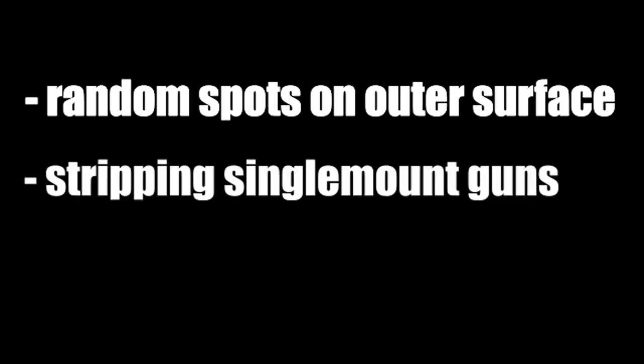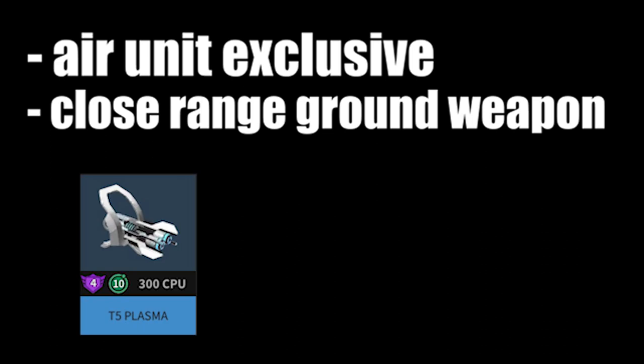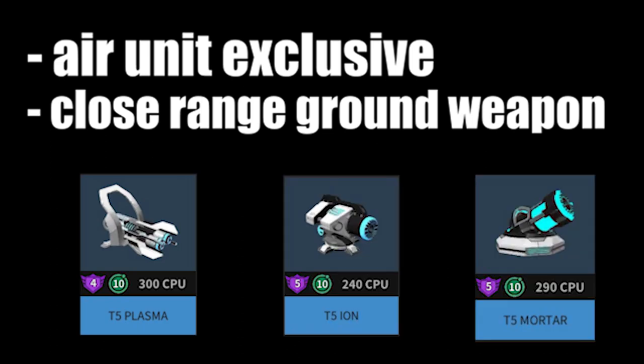Flak shots exploding on aerial targets will choose random parts on the outermost layer of the bot and destroy it, making it excellent at stripping single mount weapons. Because of this airborne-exclusive stacking mechanic, it is best when paired with a close-range ground weapon such as Mega Plasma, Tier 5 Ion, or Mortar.